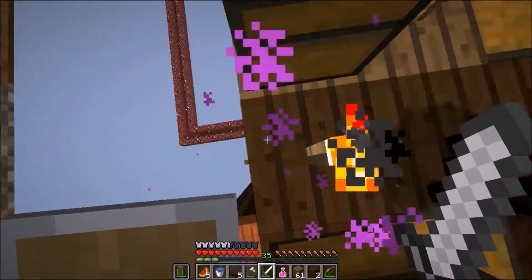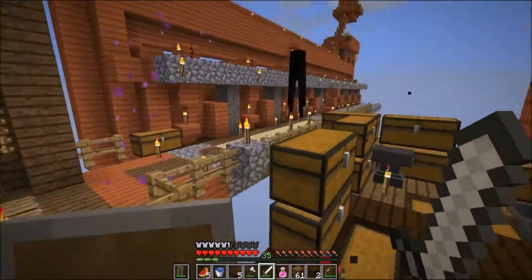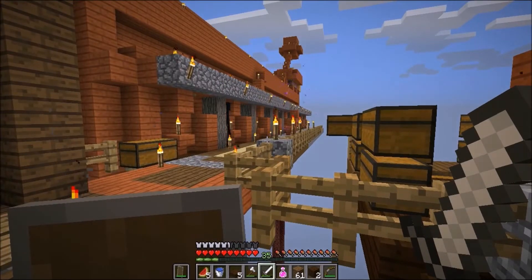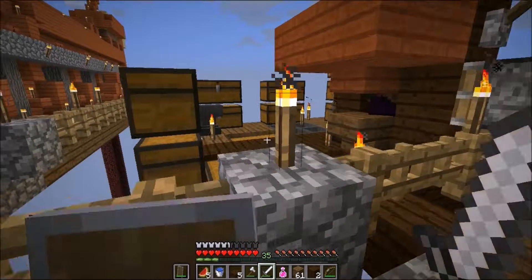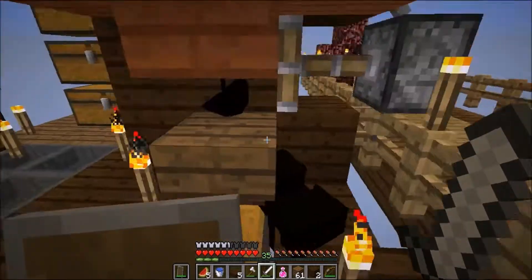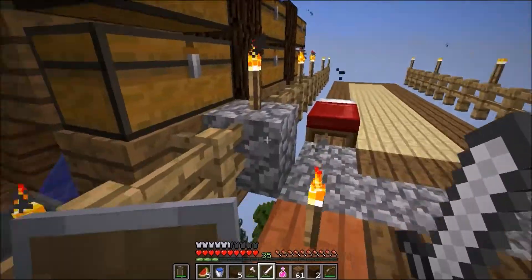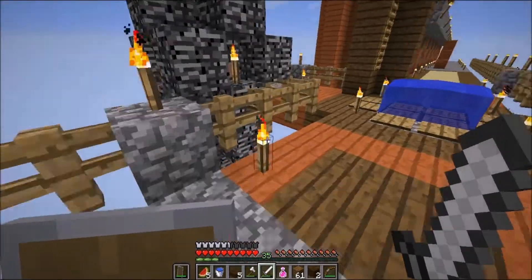There's a spider stuck up there, but all of our farms have been working at maximum efficiency, doing very well. This villager breeder has pretty much stopped, although there's already a lot of villagers in it. Everything is making progress, everything is good. We can still access the crafting tables, and we have water sources.